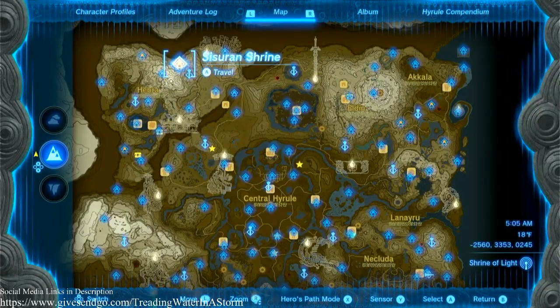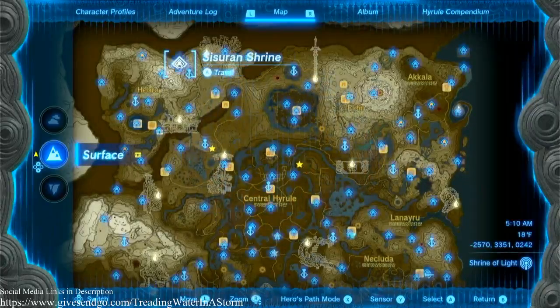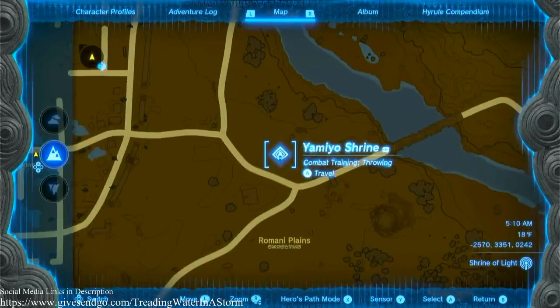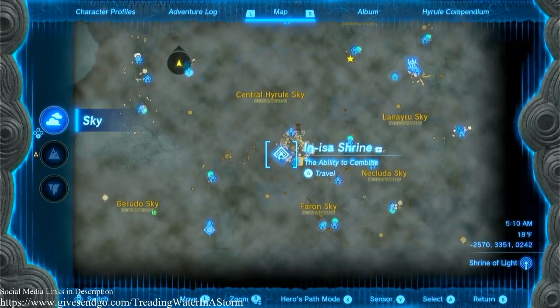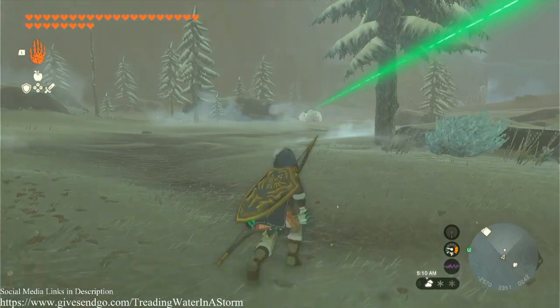Another crystal — Cicerone Shrine here. Now, if you need fire fruit, you can come here and there's a tree that has a bunch of them. You can also come to Inissa, which is where you first learn how to fuse things to an arrow, and you can farm fire fruit there.